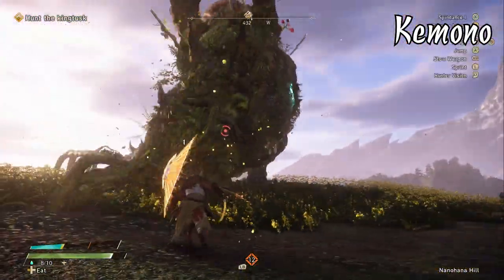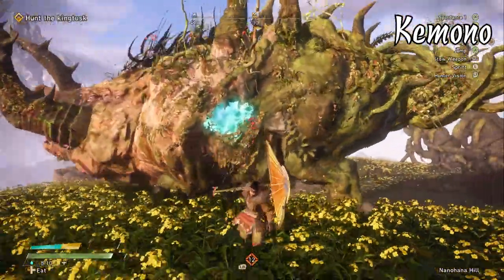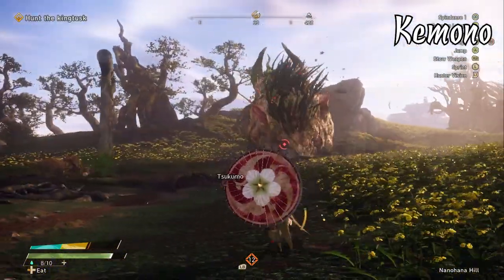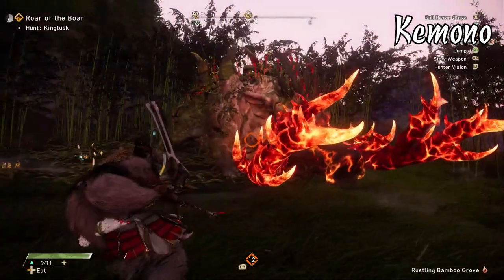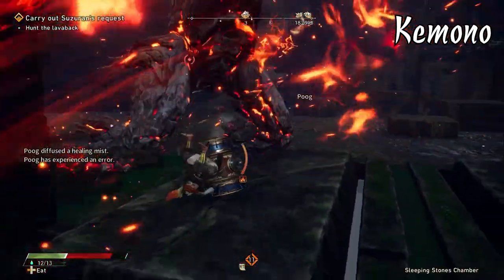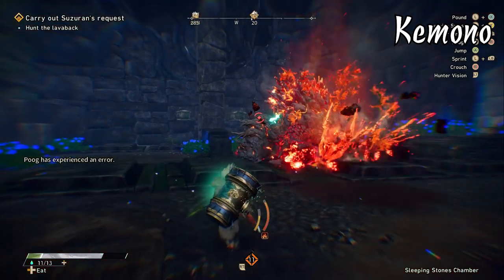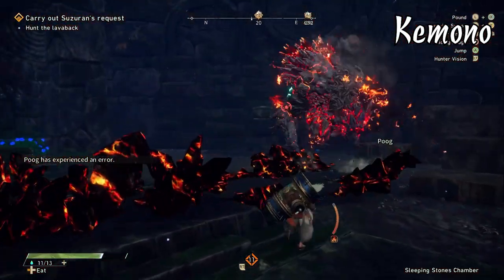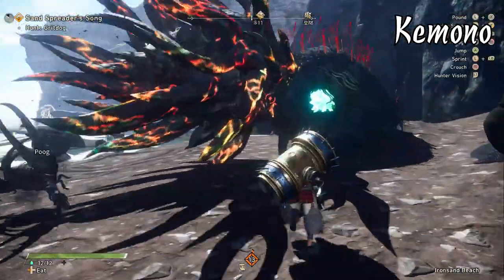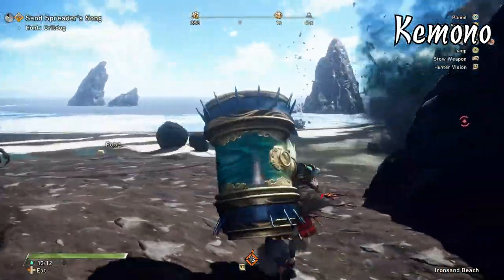The Kemono are really, really fun to hunt. The variation in the monsters I've experienced has been fantastic — they all have these enrage states that really take their movesets and amplify and change them, and I love the way they hone in on what makes the monster unique. My favorite right now is actually Lava Back — the mix-up of short-range and long-range attacks it has and just the way that it acts like a monkey is very cool. I've barely touched the 20 or so Kemono in this base game so I'm very excited to hunt the others I haven't seen yet.